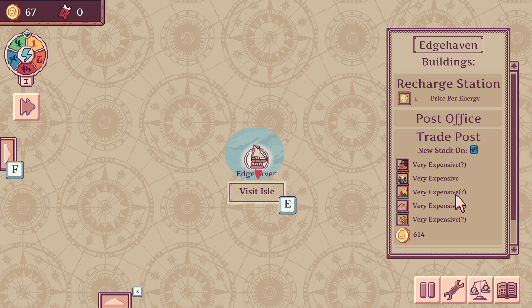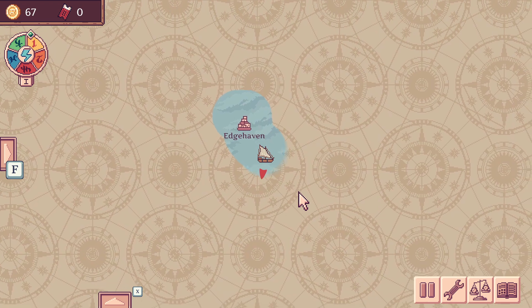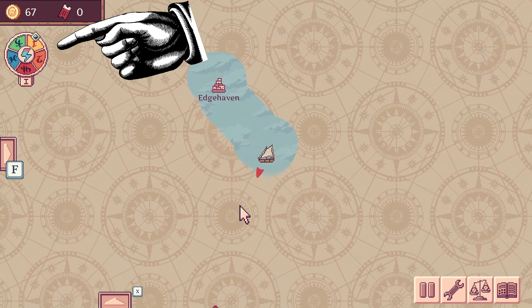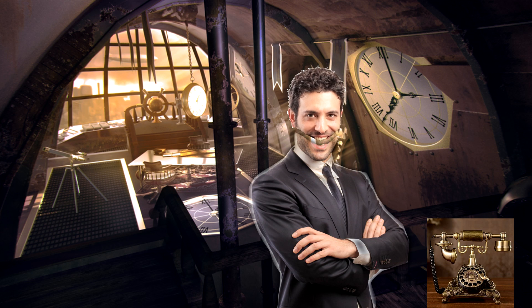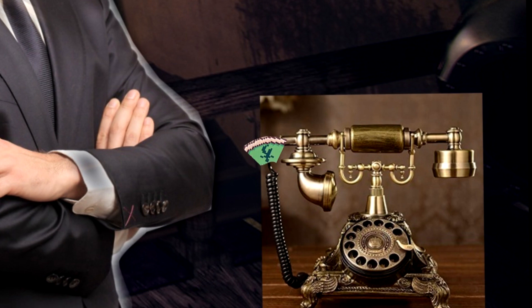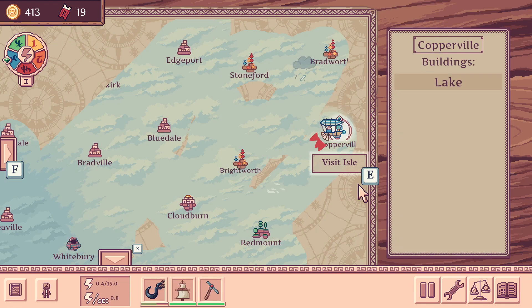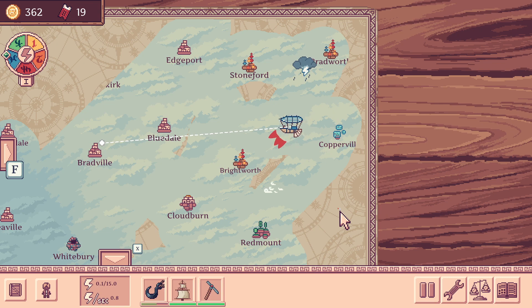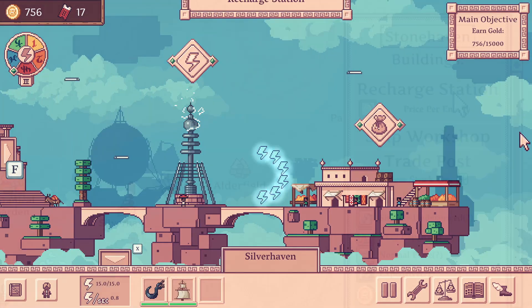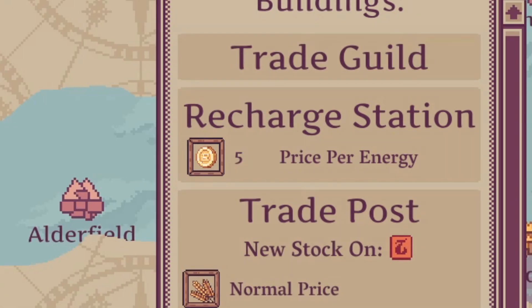When you leave the island you get a world map of randomly generated sky islands, and whenever you start sailing, time passes on this weird clock where the different days are different colored symbols. You also gotta worry about fuel because if you run out, you get towed, and that can be pretty expensive. There are recharge stations on many islands, but the price per unit varies, and you don't want to be paying 5 gold per unit — that's just airway robbery.